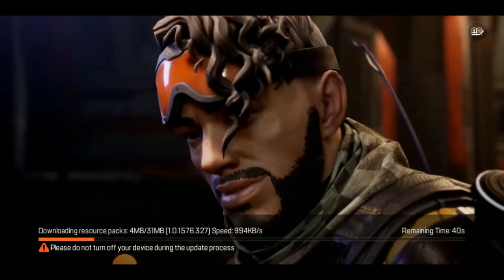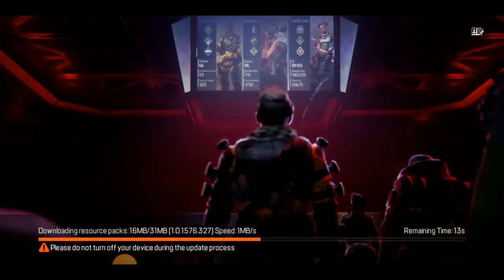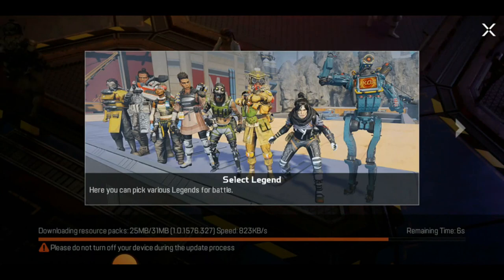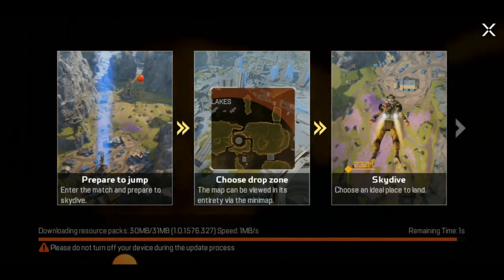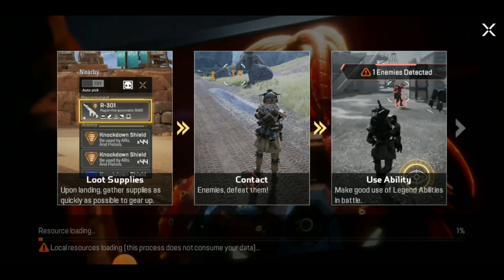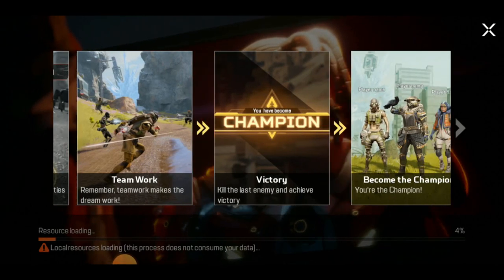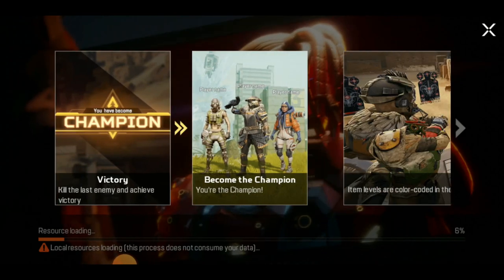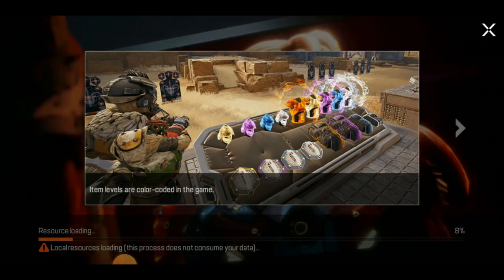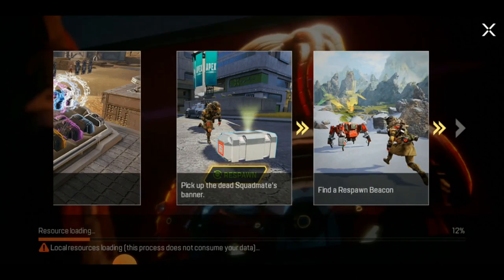There will be some additional downloads so hopefully it will not take much time. There is a trailer ongoing right now — welcome to Apex Legends Mobile. Select legends, prepare to jump, choose the drone and skydive. Lots of supplies, contacts, use abilities, teamwork — this is getting laggy. Overall it looks not that bad from the sense of a mobile game.